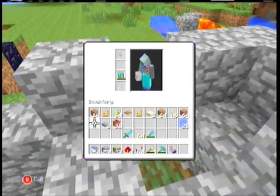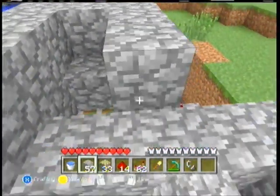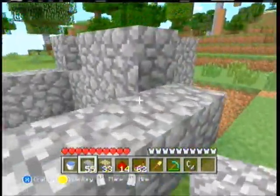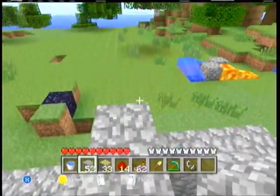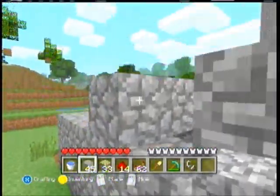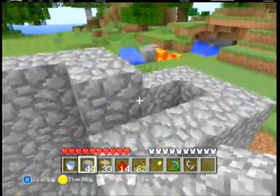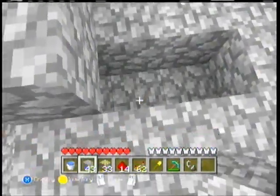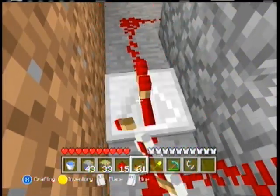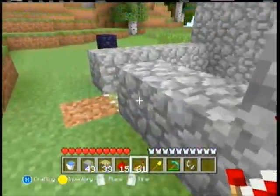You can get more cobblestone. Just make this like the wall or something around. Just making it look better. Then you're gonna put some repeaters — put that there, put some repeaters.